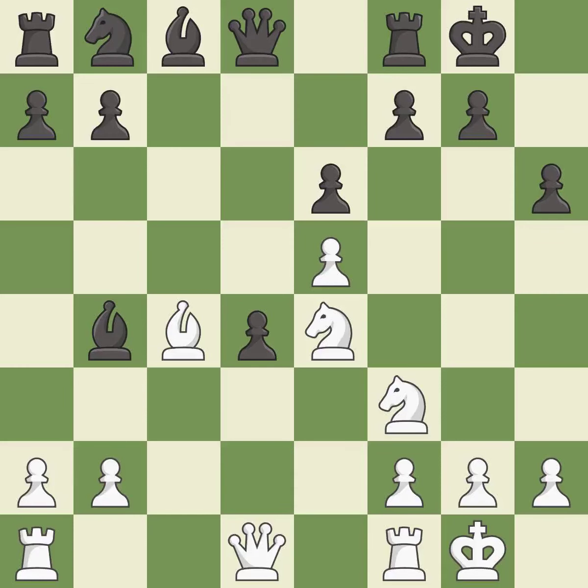This misses an opportunity to add a defender to a vulnerable pawn — it is an inaccuracy. This connects the rooks, which helps them coordinate together in the future; it is best.